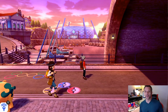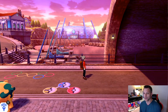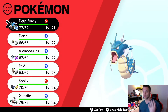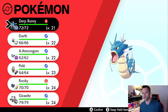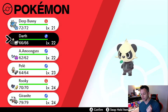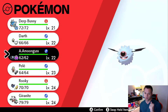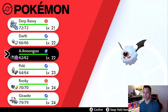Welcome back to another Shiny Shuriken video — episode 11 of our sword Nuzlocke playthrough! I made some adjustments off screen: we switched up some items, got the Sea Incense on Dark Bunny to boost Waterfall, the Shed Shell on Darth for recovery, dropped the Odd Incense off Amoonguss, and moved the Sharp Beak over to Rookidee. Pele's still holding Charcoal, Gear Knight still has the Black Glasses.